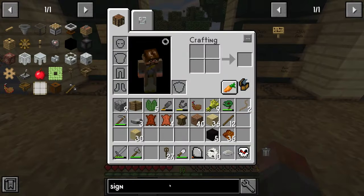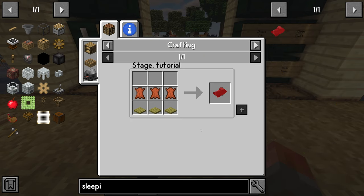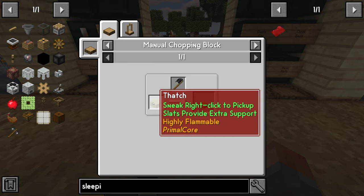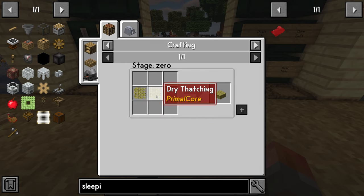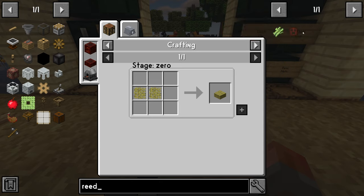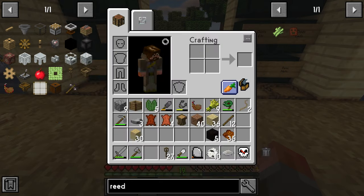Speaking of automation — how about a sleeping bag? If I go exploring, that'll be useful. It uses thatch thin slabs, which come from flat thatch, which comes from dry thatching. You can make that with rushes — not sugar cane, rushes. Let me just get some. I label things and then I immediately lose said labels. There's the thatch and you can make wet thatch — that's what I was looking for.